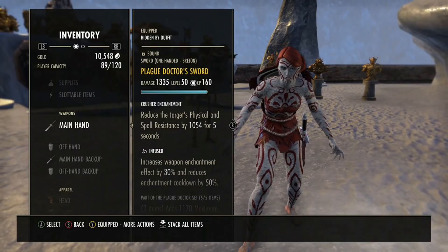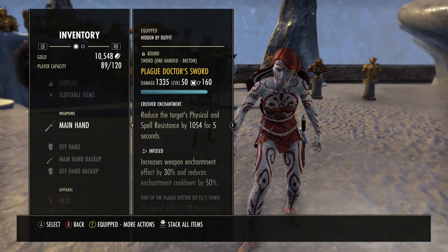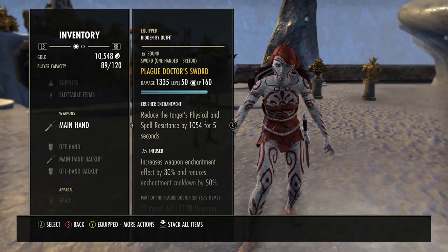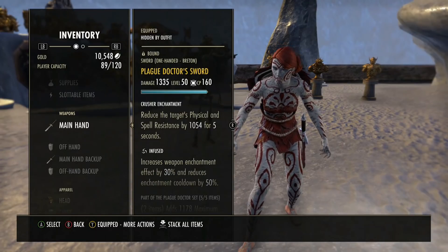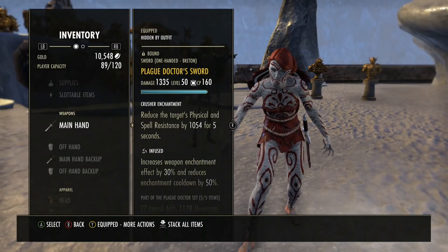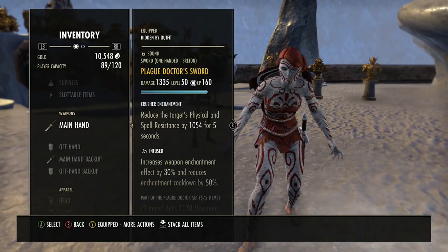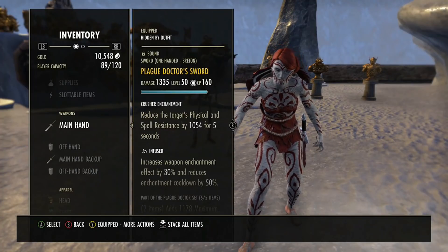This build is more selfish focused, so we're going with more health focused sets and more self buffs. The whole point is — and if you're a starting tank, this is probably a good idea — it's pretty easy to play overall. There are some fights where I'd recommend it, like Black Rose without a healer. You do not need a healer for this build. Even for trial content, the healer can focus less on you and more on the group.